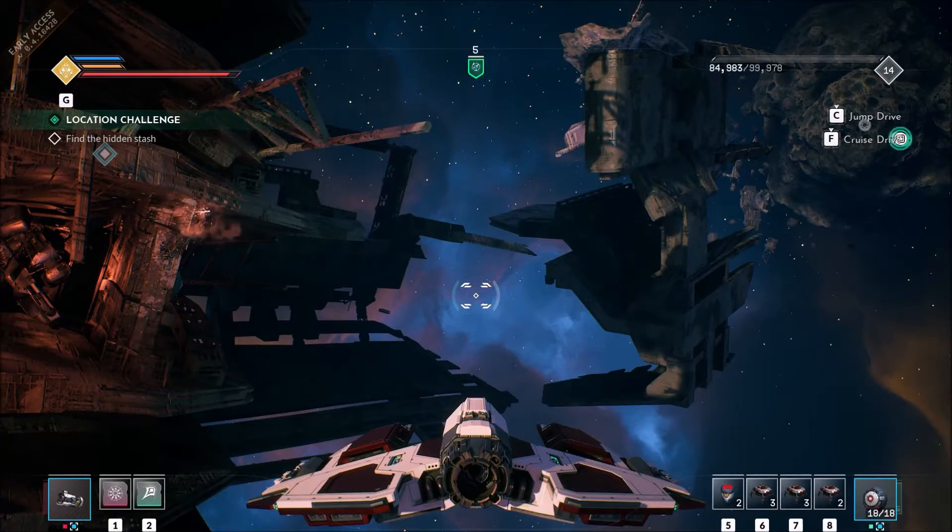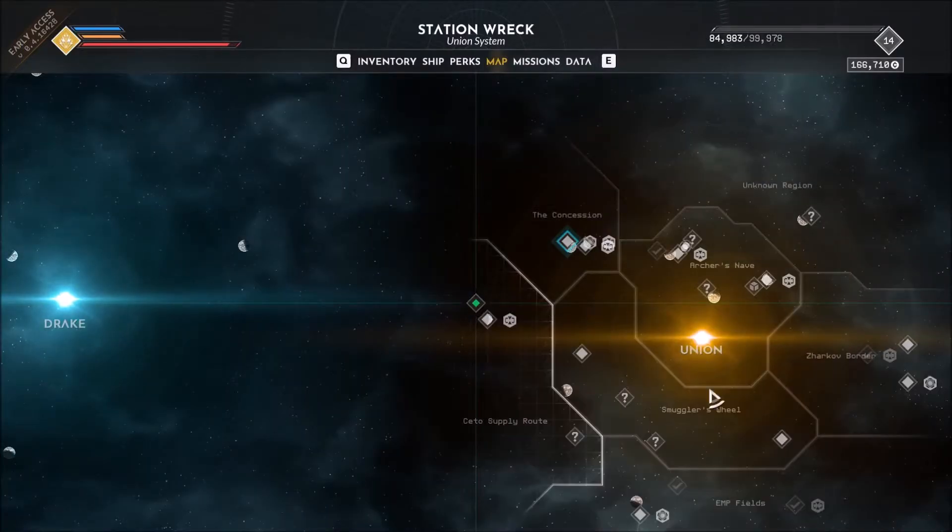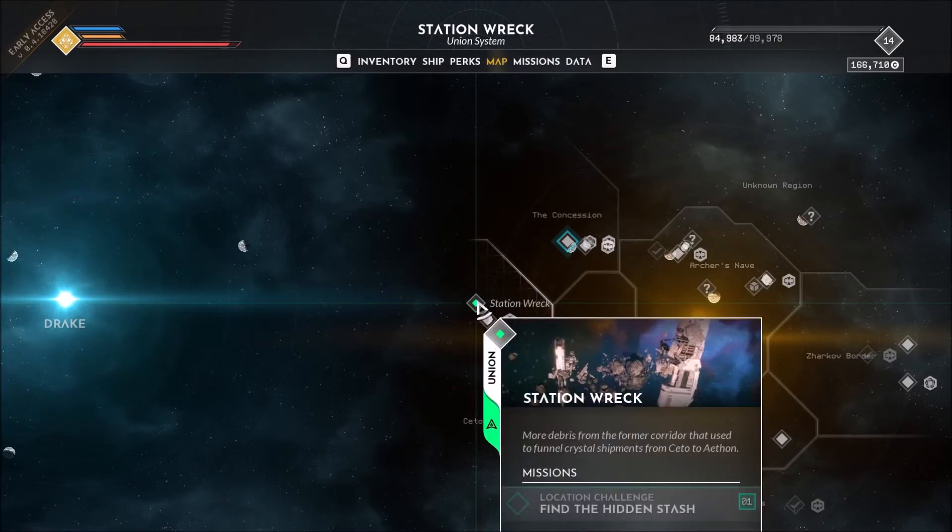Hi everyone, Archmajus Faraston here, and today in Everspace 2 I'm looking for the hidden stash. I'll show you where I am — I'm at the Station Wreck.